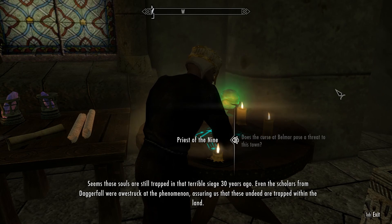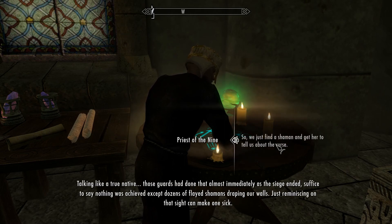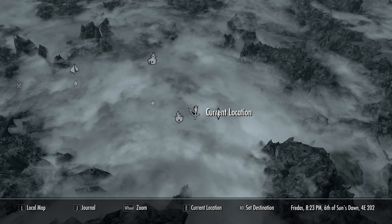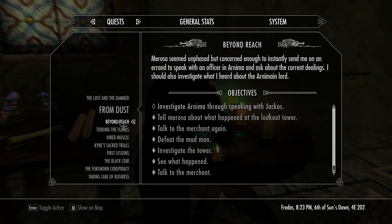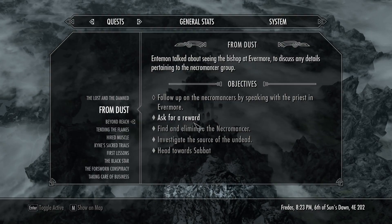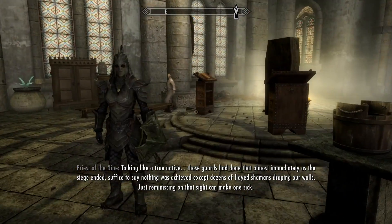Does the curse at Belmore pose a threat to this town? The omens who've made that cursed land their home haven't strayed a foot from their dark domicile. These souls are still trapped in that terrible siege 30 years ago — even scholars from Daggerfall were overstruck at the phenomenon. No one has sought to lift this curse. So we just find a shaman... I don't understand what's going on. I've got a quest — the Lost and the Damned. Follow up on the necromancers by speaking to the priest in Evermore. Also, head to the ruined hall and retrieve the ring.